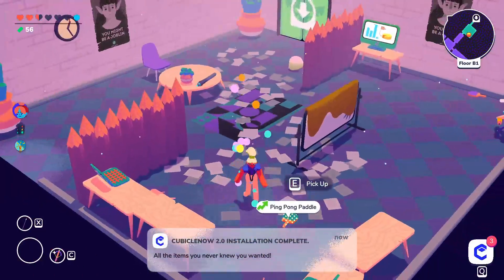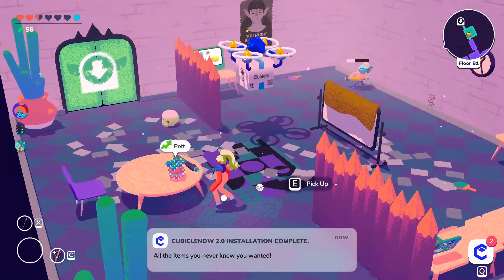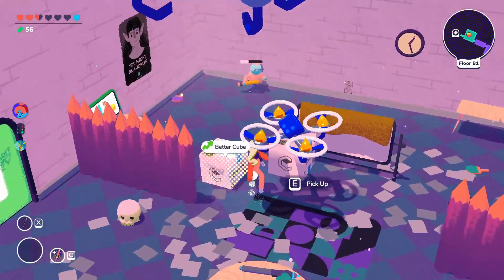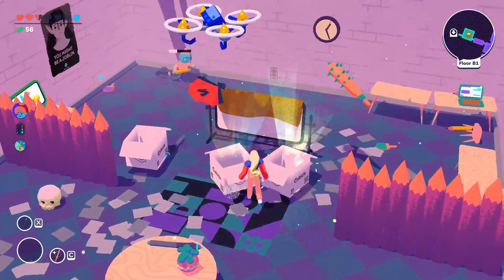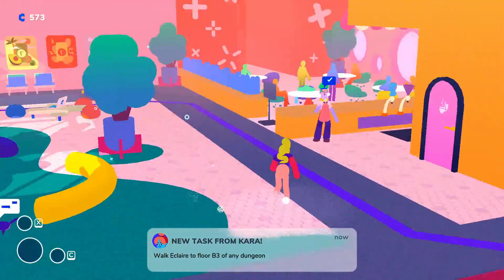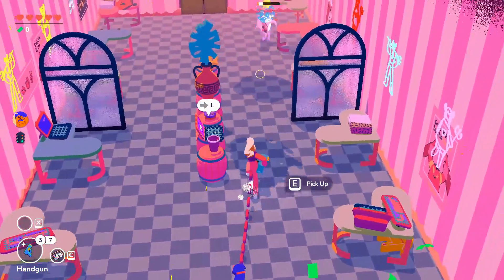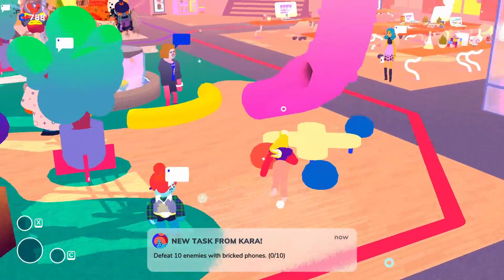The third perk is that apps are upgraded. For example, the Cubicle Now app normally only calls in a single care package, while Cubicle Now 2.0 sends you up to three. This perk is unlocked by two tasks. The first is to drag Eclair to floor B3 of any dungeon. The second is to defeat 10 enemies with brick phones.